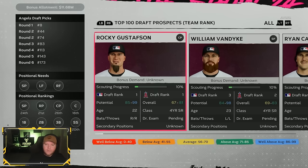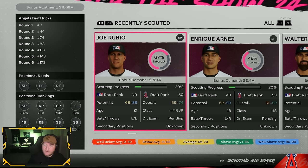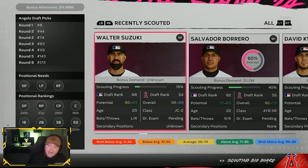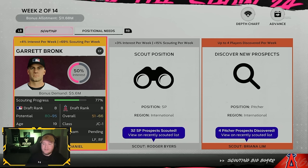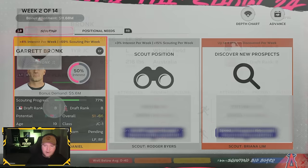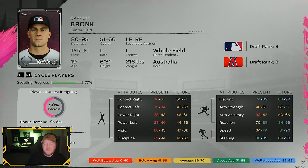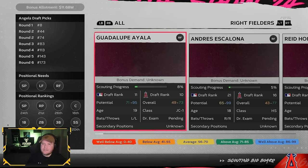We got a top 50 guy — Joe Rubio — but nobody spectacular yet in our discovery. Here's an example of a guy who's going to have lower potential than his overall when he reaches the MLB. I'd like to get somebody with a little more offense in a top 10 pick, so I'm not going to take Bronk off the board entirely. What about Chris Duffy? He's 21, so we'll get him to 100% in one week, and he has a potential-to-overall gap of 20 — right in the sweet spot.